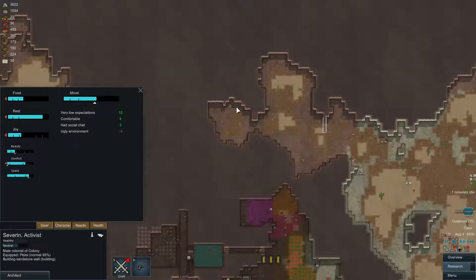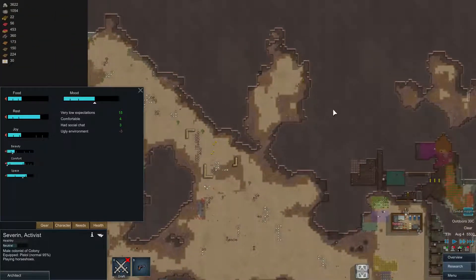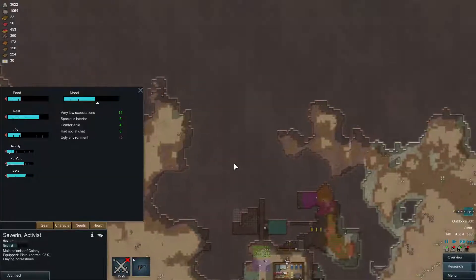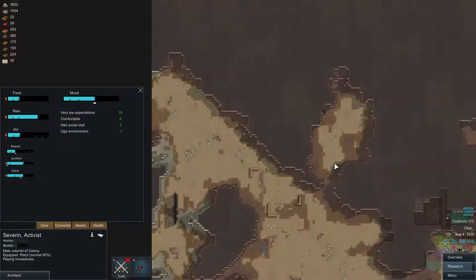I guess I could also use part of this area to put down a few mortars perhaps. Or I could use this area for it — I could easily make a passageway over here. It's actually quite nice to have these... I don't know how to call them — holes in the mountain.